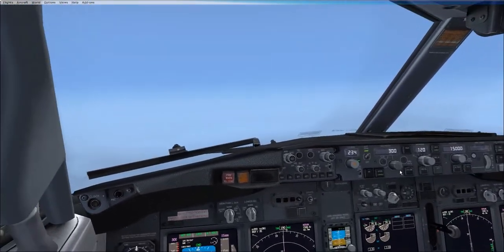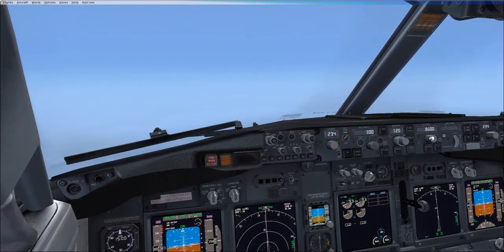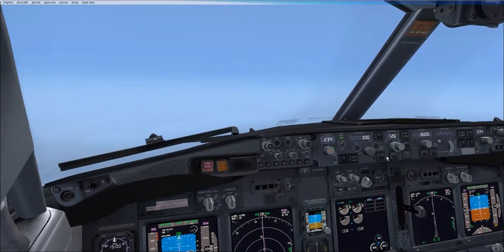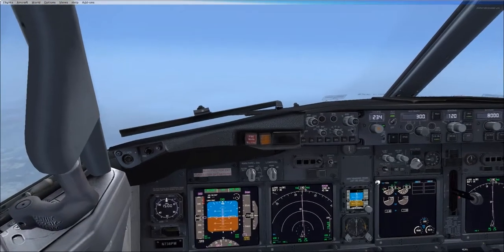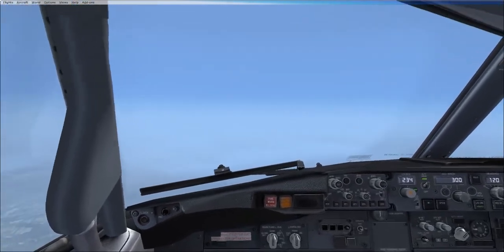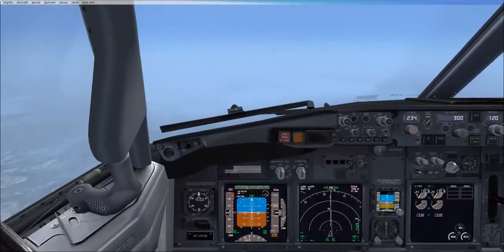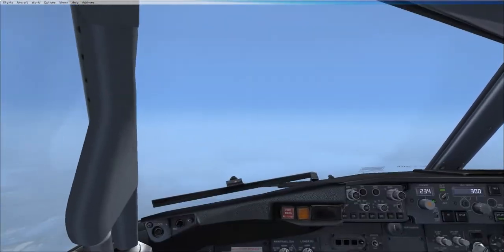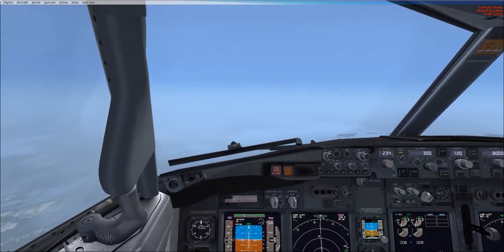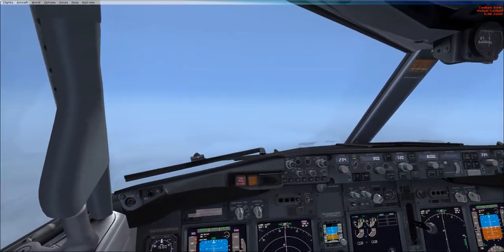Let's descend to flight level 8-0. And we'll use level change. But because level change targets the speed — 300 knots that we've got set there — you'll notice that the flight directors just go all the way back to idle. All it cares about is flying that speed, and it's just going to do that through pitch.